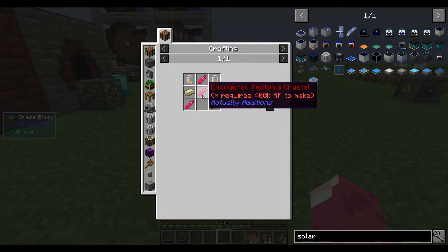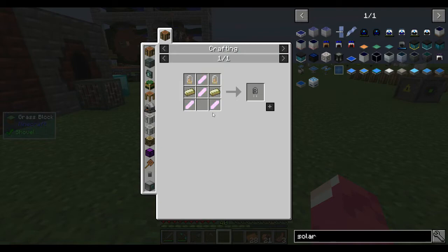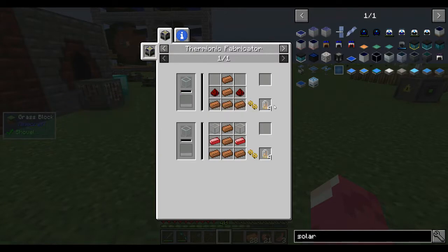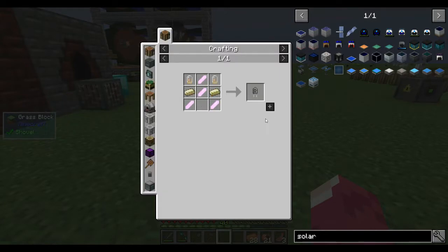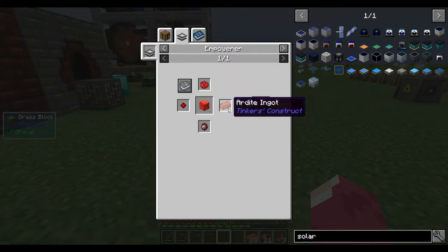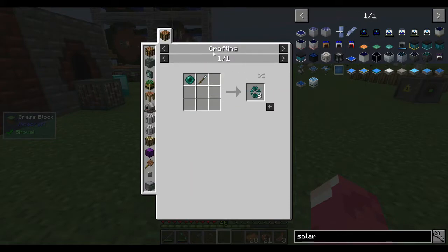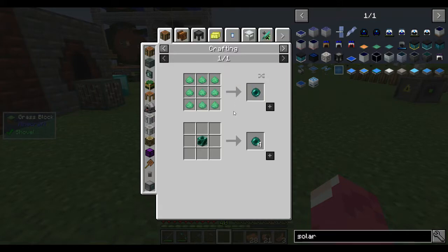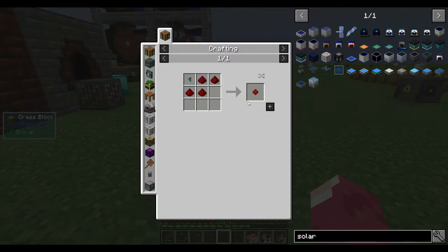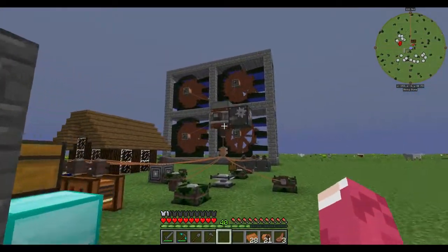That's a lot of supplies. The copper tubes are okay, we can get those in bulk. The redstonian needs four million RF to make nine of those. We have red granite, we can get it from red roses. The nether pearl - I can make as many as I need, but that's four million power for each one.